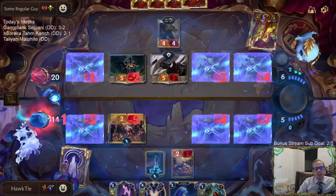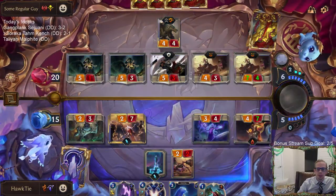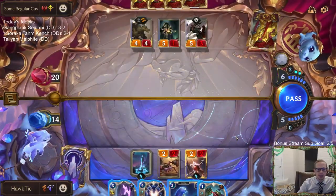I think I have to let that happen. Yeah, I think I have to let that happen. That's too bad. I can't use Astral Protection — it's too valuable, especially with the likes of Soraka. I just can't use the other one.